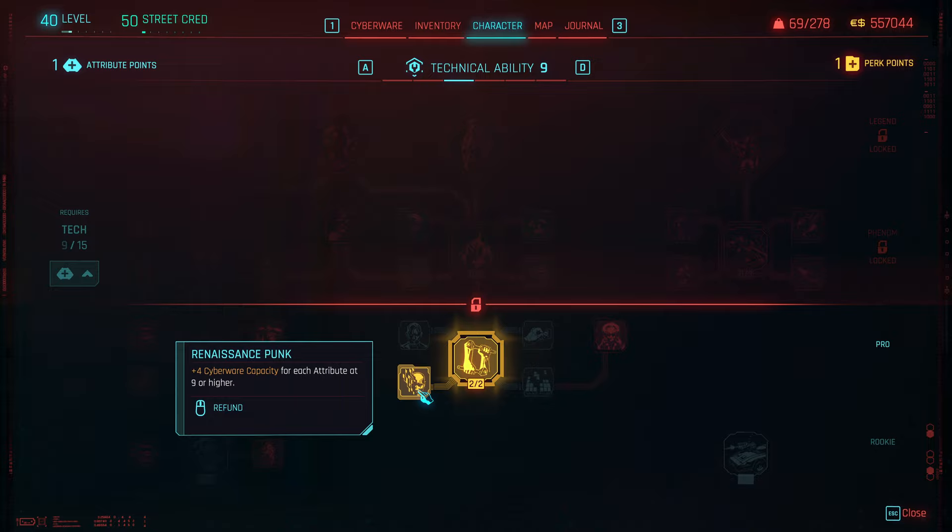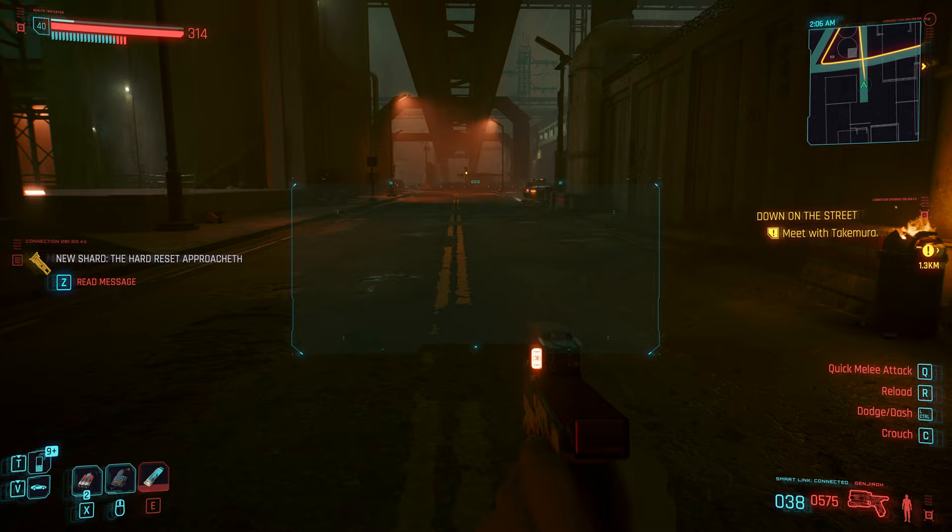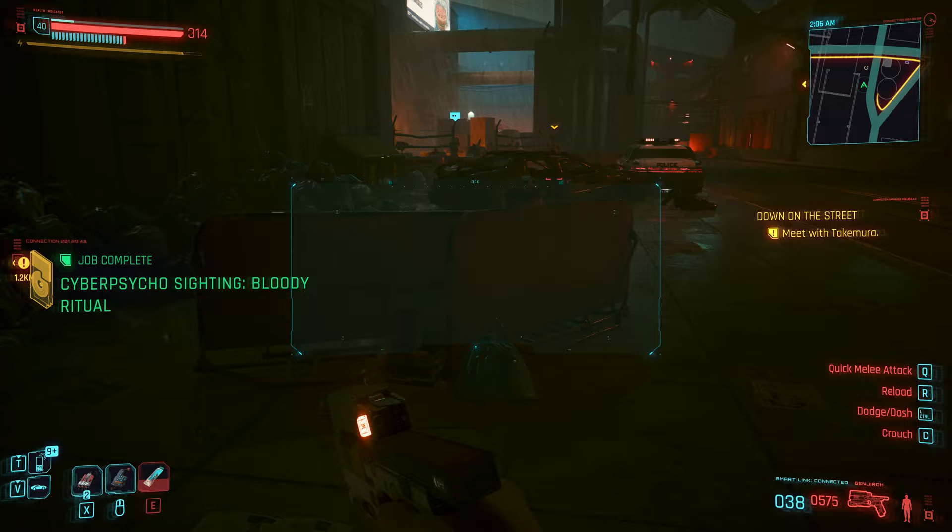I picked up 9 points in Tech to get Renaissance Punk, which gives better cyberware capacity, and then 15 into Reflex to get Air Dash — because honestly, who doesn't want to do this running around the map?